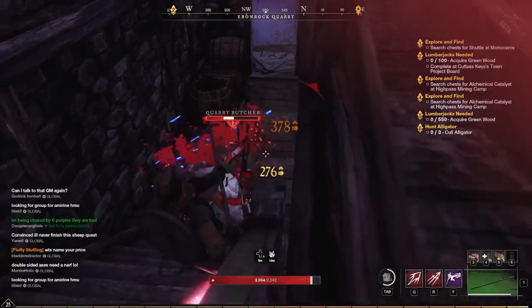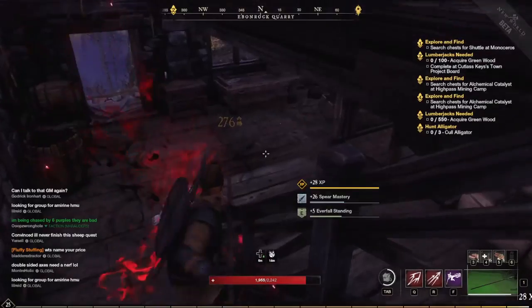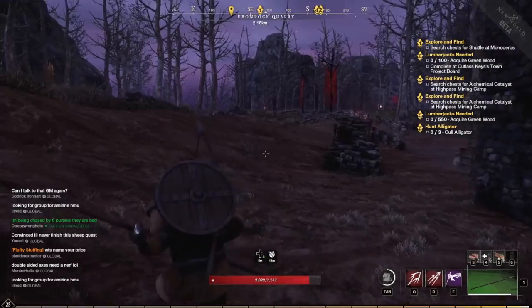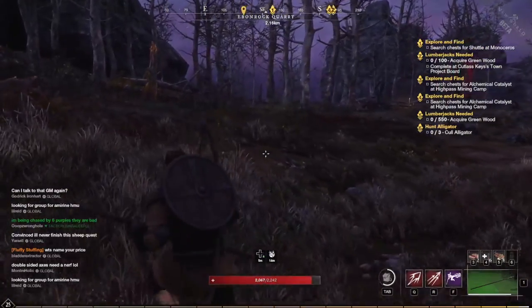Much like the last couple, there is an elite mob in here. But if you can handle the regular level 17, you should be able to handle that one. So that's the northwest corner covered pretty well. Let's move to another part of the zone.